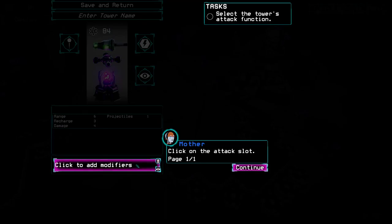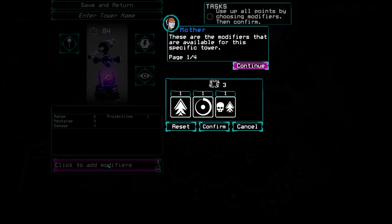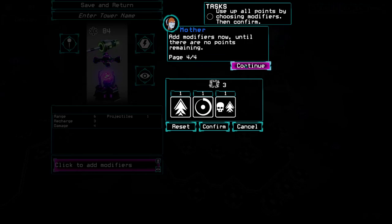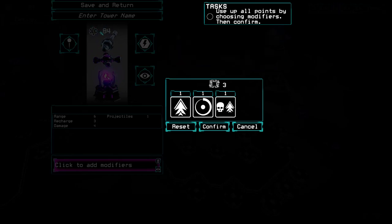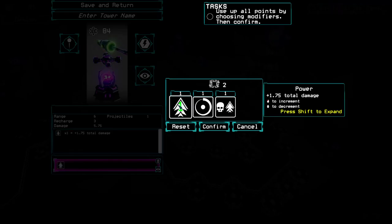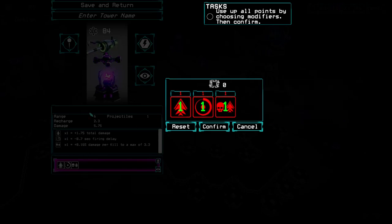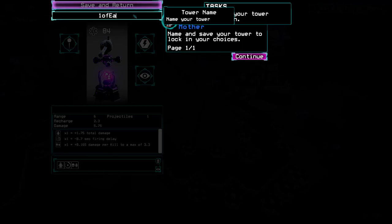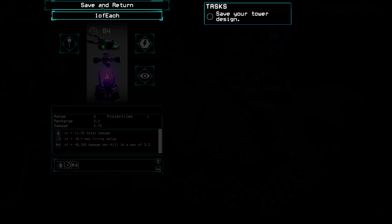Wow — click the attack slot. These are the modifiers available for the specific tower. Each type of modifier enhances your tower in a different way. Adding modifiers uses your tower's points — 84 points, three points. So you can do power, tempo, or heuristics. Plus damage per kill — that's sort of a scaling component. I'll just give you one of each. Name and save your tower to lock in your choices — we'll call him 'One of Each.' Might not make sense if you unlock more options, but that's fine. Save and return.